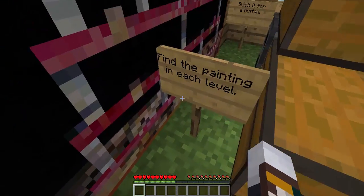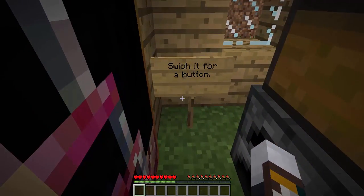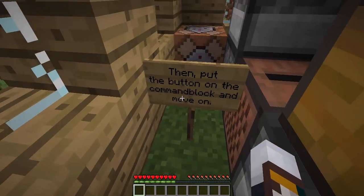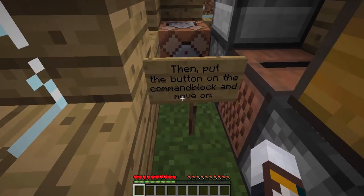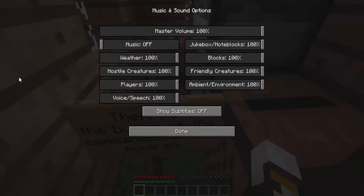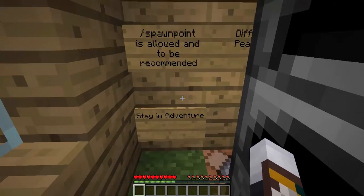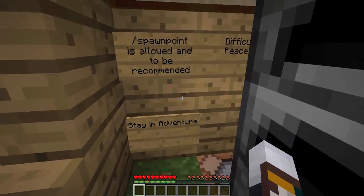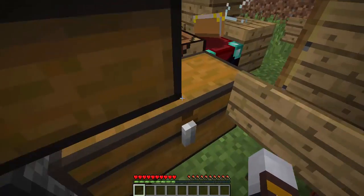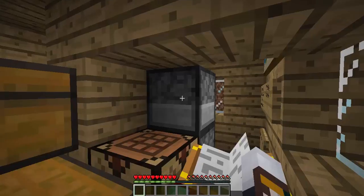From what I think, it says to find the painting in each row. Let's get started — switch it for a button, I think. It says down there to put the button on the command block and move on. Slash point is allowed and it's recommended to stay in adventure difficulty, peaceful.